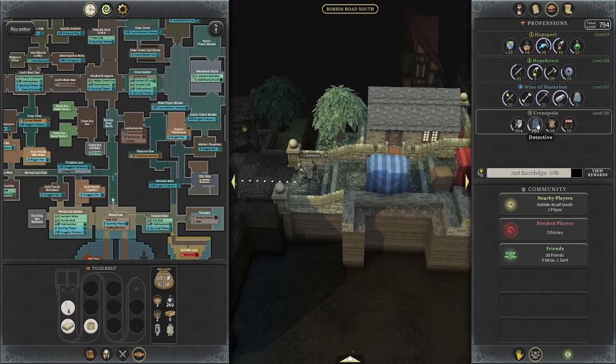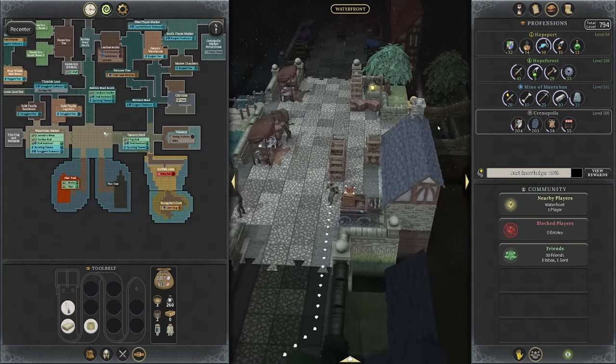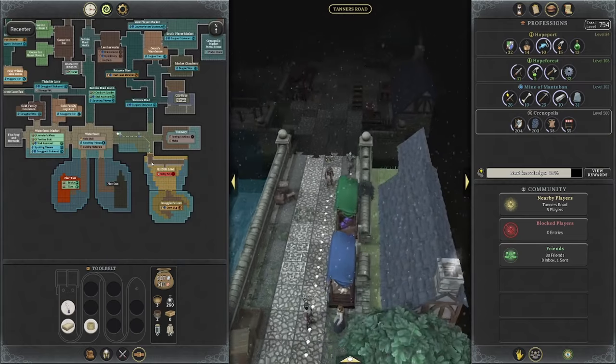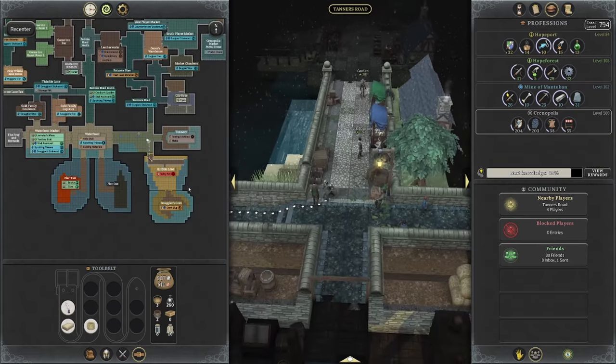Because I'm training through the Crime Den raids, I'm getting basically zero gold. I've also spent a ton of gold on upgrades for handcuffs and things like that. 687 silver being this high of a level is very, very bad.